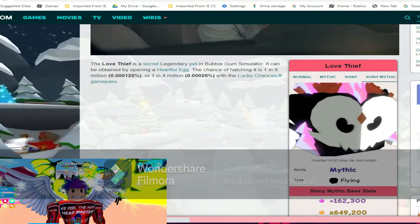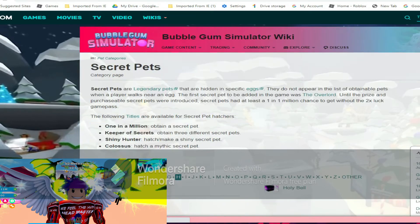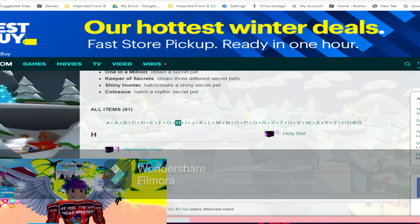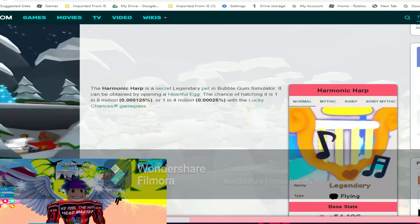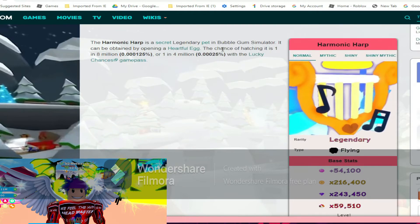Next we're gonna check out the harmonic harp. The harmonic harp is a secret legendary pet in Bubblegum Simulator. It can be obtained by opening a heart full egg. The chance of hatching is one in eight million, or one in four million with the lucky chances game pass.